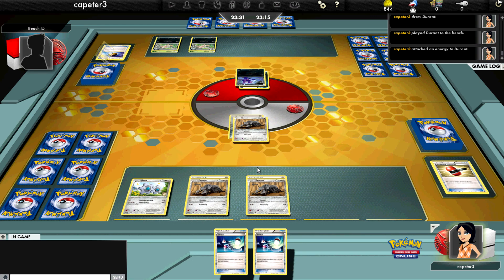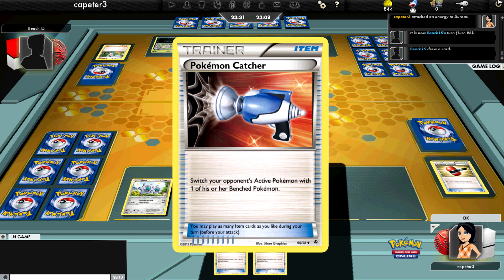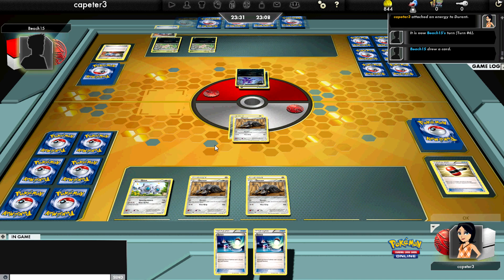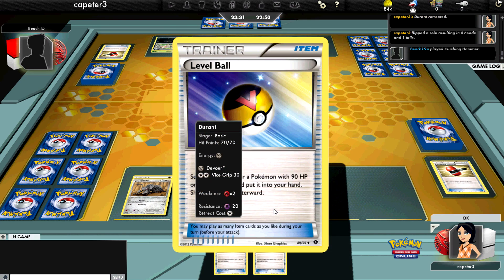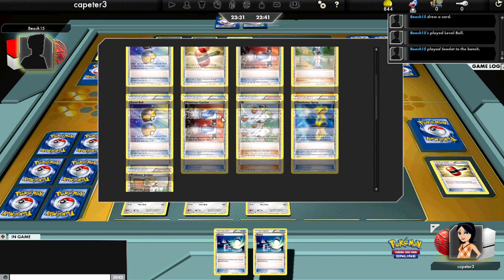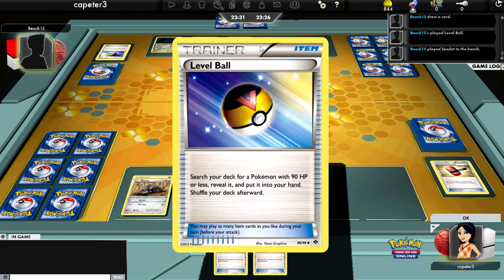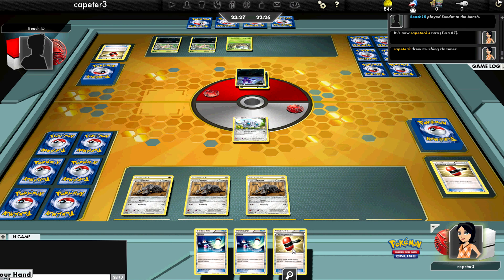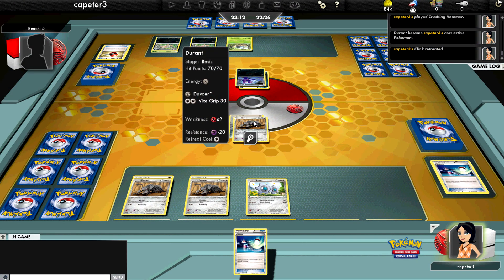My deck should be a lot faster than this with the number of Supporters it runs, so I'm really dead drawing right now. He's going to play Pokemon Catcher and target my little Clink. He gets a second Nuzleaf out, gets a hammer out, flips tails on it. Funny enough, the two cards in my hand are Switches, so he can Catcher that Clink all he wants. I still don't hit a Supporter — flip tails again — switch back to a Durant and Devour for three.